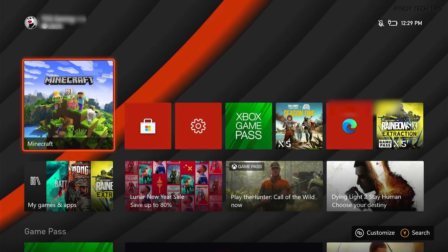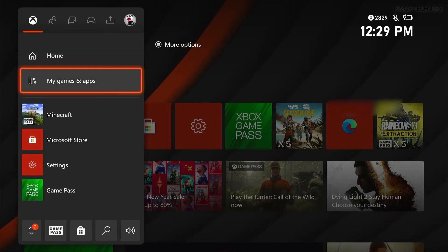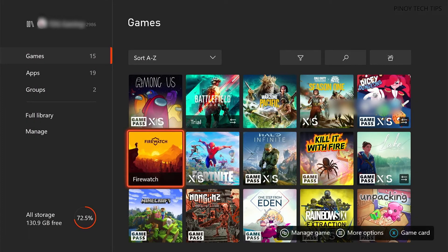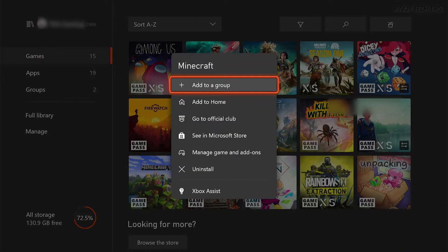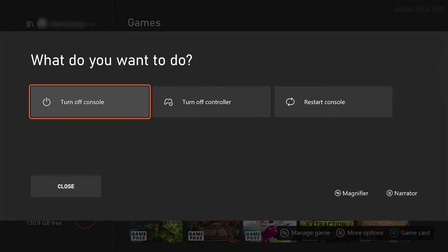To uninstall Minecraft, press the Xbox button, select My Games and Apps, and then select See All. Highlight Minecraft and press the options button. Select Uninstall and then select Uninstall All to confirm. Once the game is successfully uninstalled, reboot your console and then reinstall Minecraft.